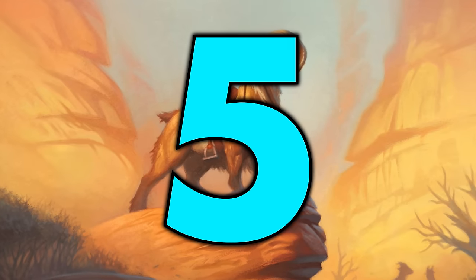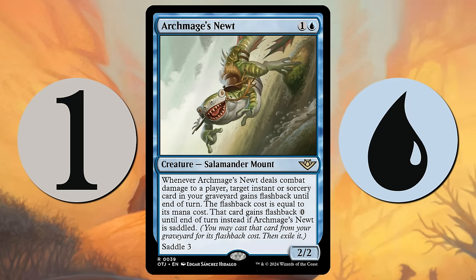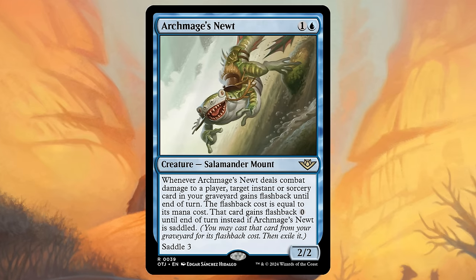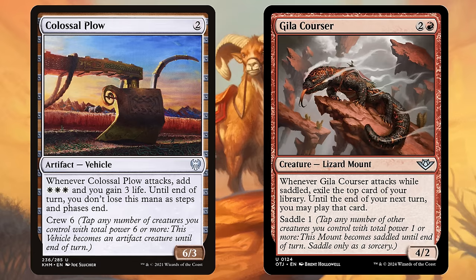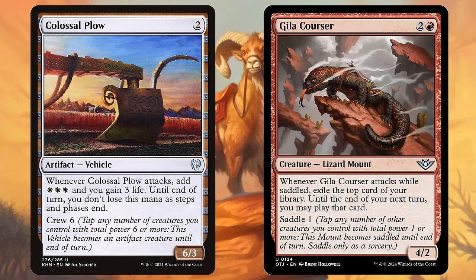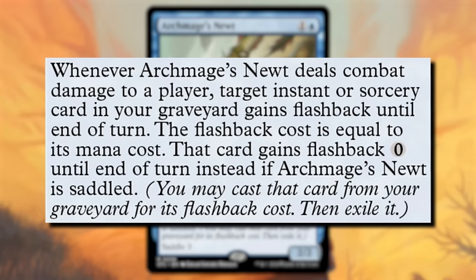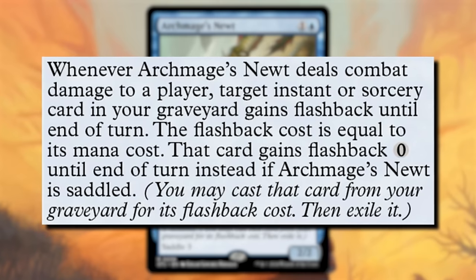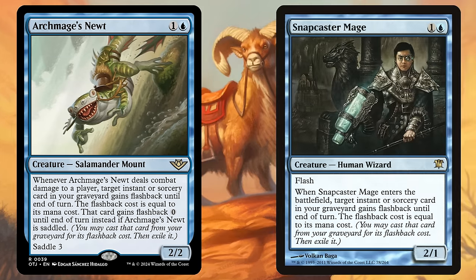At number five, we have Archmage's Newt, a 2/2 salamander mount for one and a blue. A mount is a new creature subtype in Outlaws of Thunder Junction, very similar to vehicles. Mounts can be saddled by another creature similarly to how vehicles can be crewed. The key differences are that mounts are still creatures when unsaddled — so they can still attack and block — but you may only saddle as a sorcery. The Archmage's Newt gives a spell in your graveyard flashback any time it connects for combat damage to a player, and if it does so while saddled, that spell's flashback cost becomes zero. Essentially at a baseline, it's a repeatable Snapcaster Mage that can be even stronger when saddled.